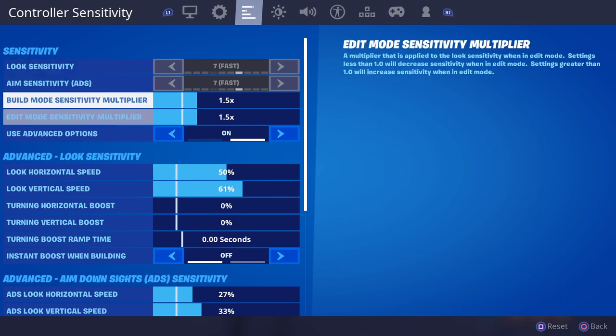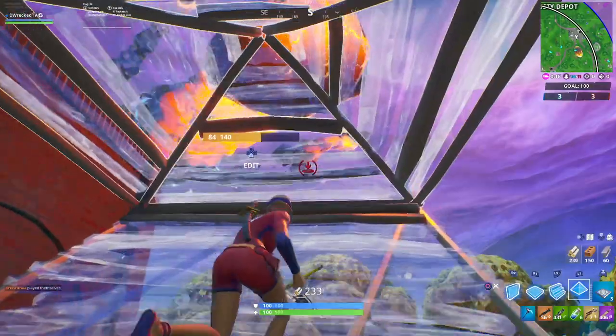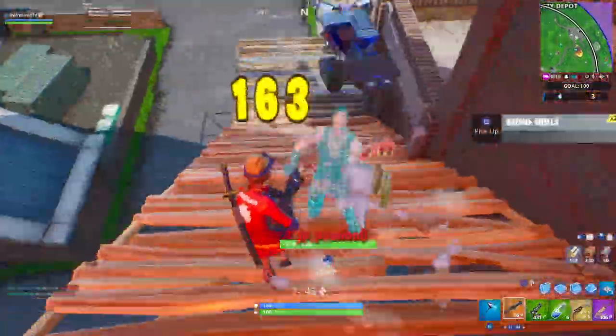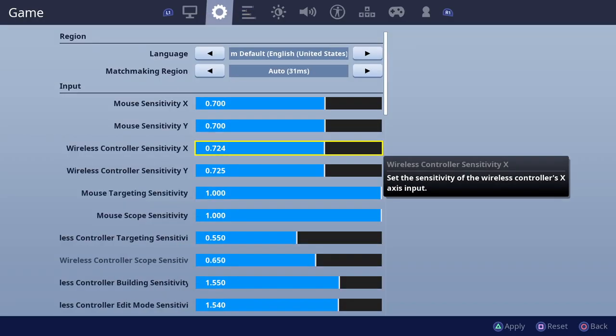It's all broken down into four sections: basic sense, advanced look sense, advanced ADS sense, and advanced sense. To get your old sensitivity back with old aim assist, turn on advanced options, scroll down to the bottom, and turn on 'Use Legacy Look Controls.' Simple as that.